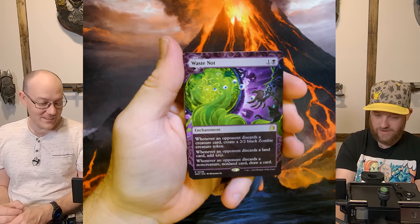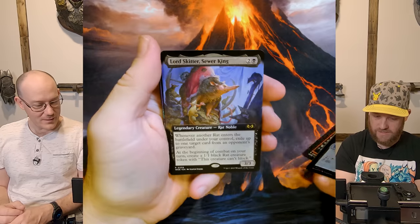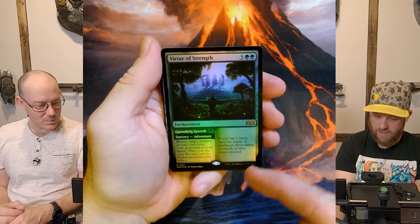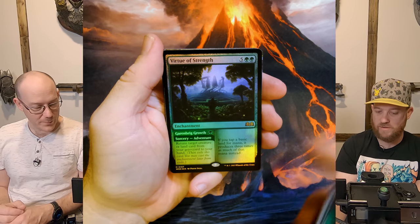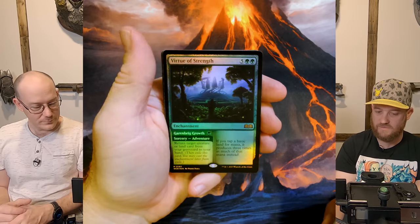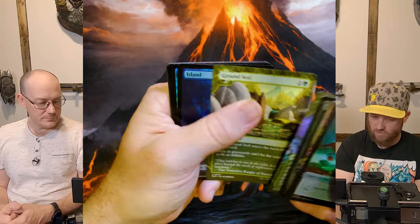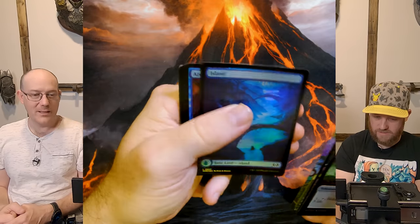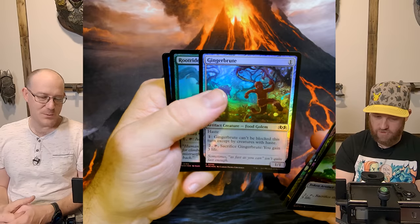Waste Not! Wow, that's crazy. And it's an adventure, so you're getting dual value out of it. Utopia's full — ground. This is like the green and blue pack. Oh, look at those — that's so pretty. Beautiful art, like Archive Dragon. Good full art lands. And Ginger Brute.